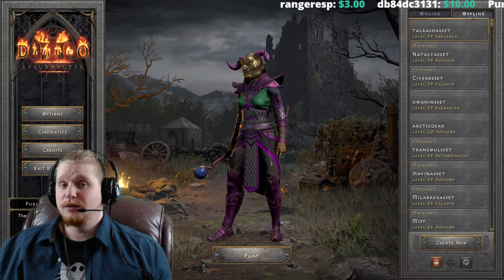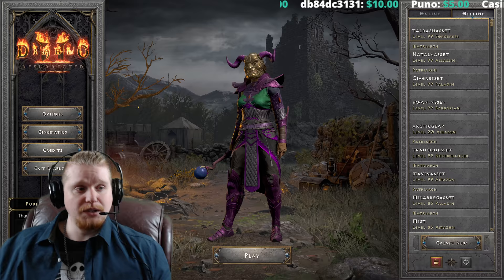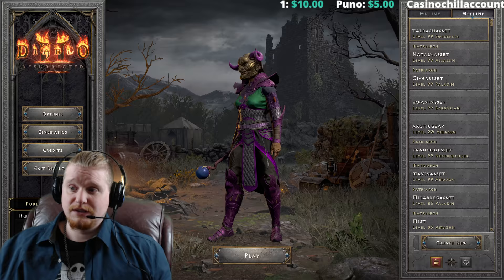Hello, guys and gals, and welcome to another episode of Upgraded Sets. As you can tell by the purple beast in front of me, we're going to be upgrading Tal Rasha's Wrappings — Guardianship is the name of the armor. And we're going to have some fun upgrading this set.